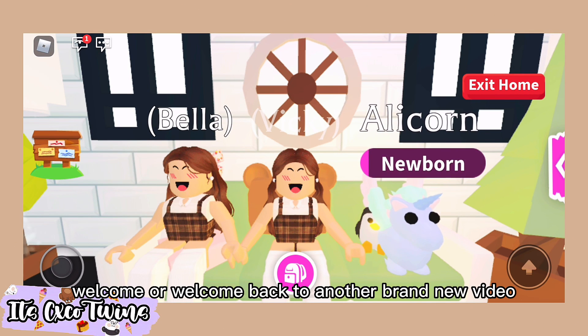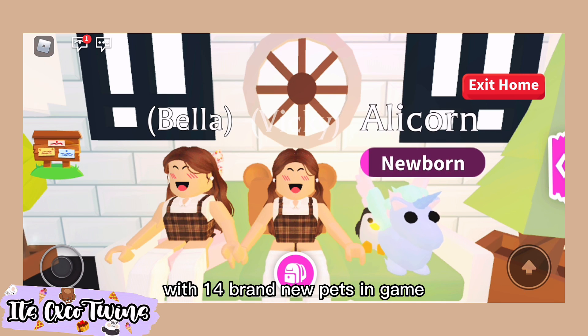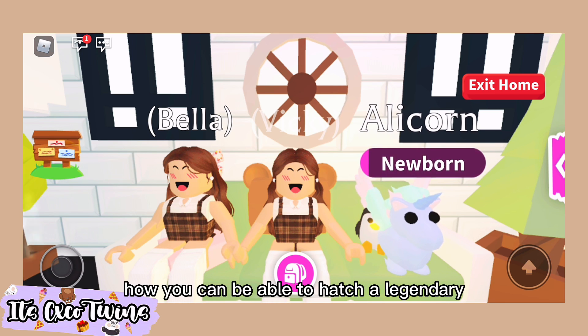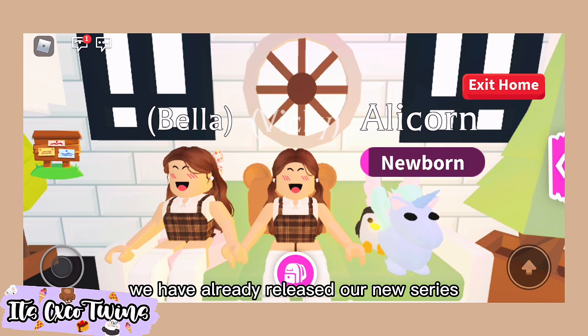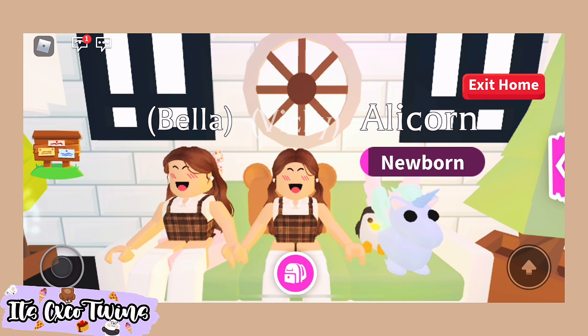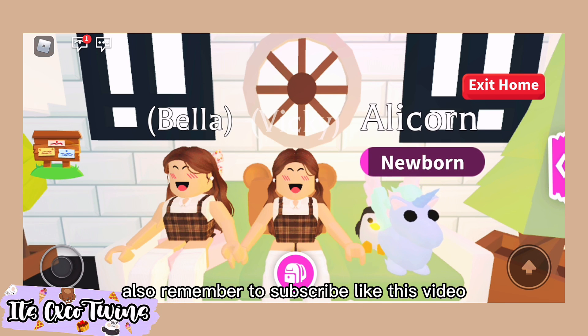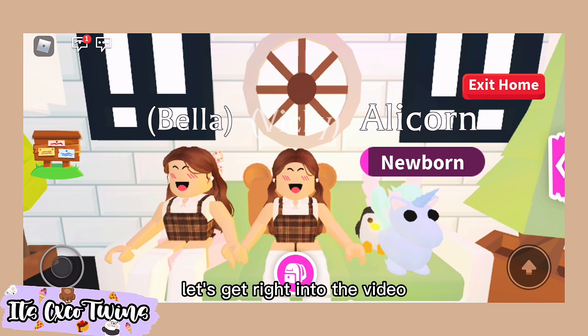Hey, hello you guys, welcome or welcome back to another brand new video. As you all know, Adopt Me has launched a new update with 14 brand new pets in game, and in today's video we are going to be showing you guys how you can hatch a legendary out of a cracked egg. If you didn't know, we have already released our new series so make sure to check it out and leave a comment — we read all of them. Also remember to subscribe, like this video, and follow both of us on Roblox. It only takes a second, now with no further ado let's get right into the video.